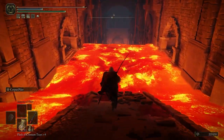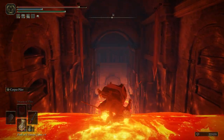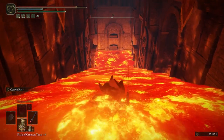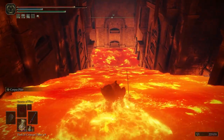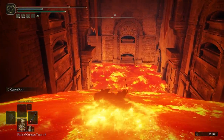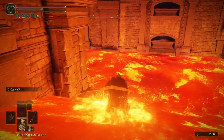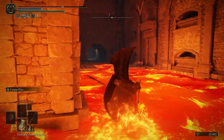Once you reach the bottom of the ramp, begin rolling through the lava. Utilizing Bloodhound Step will make this process slightly quicker and less painful. The lava doesn't deal that much damage, so as long as you have a bit of vigor or a few extra flasks, you should be more than fine.